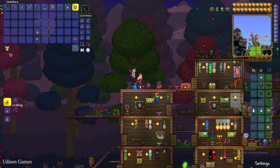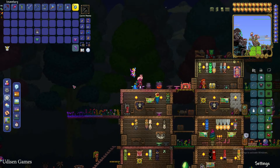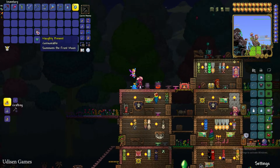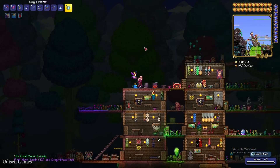Prepare for battle and go wait for night time, or create night time. Press the left mouse button with the Naughty Present to activate the Frost Moon event.